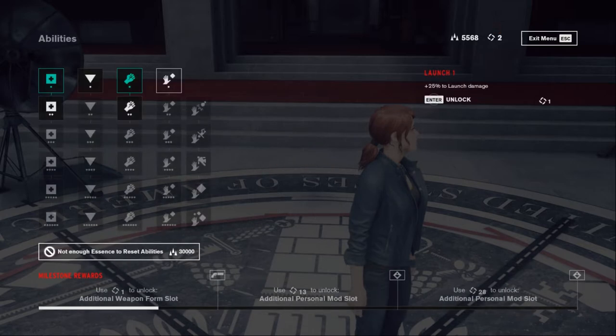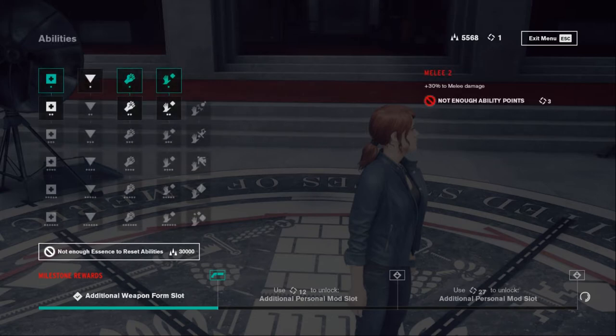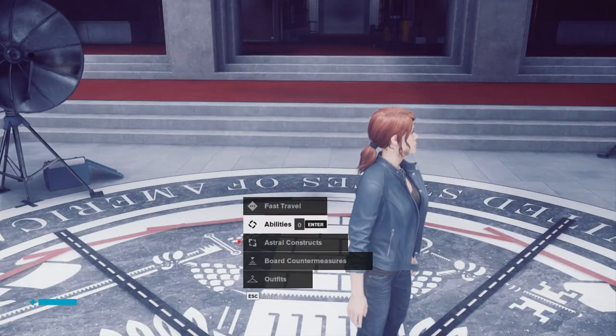Moving on — launch, 30% launch damage, I'll take that one as well. So 'add weapon form slot' — enter/continue — so we get one more weapon slot here. Not only do we have ability points; we need ability points, and they can be obtained. I should be unlocking this one as well, so we get one more.